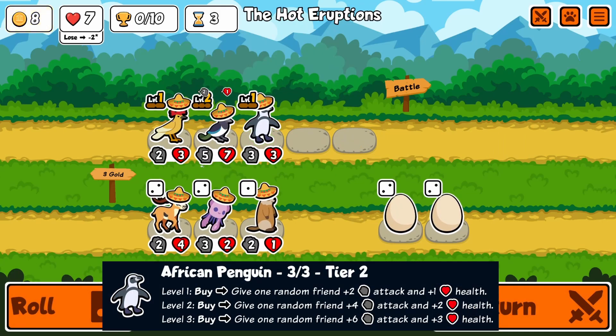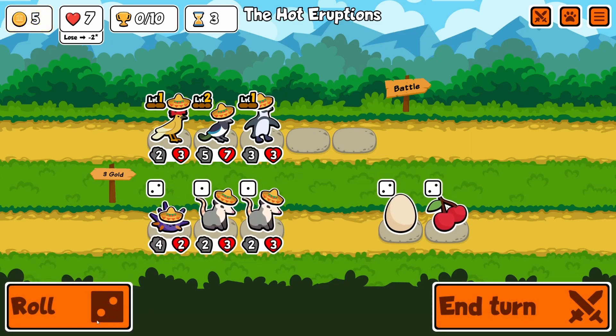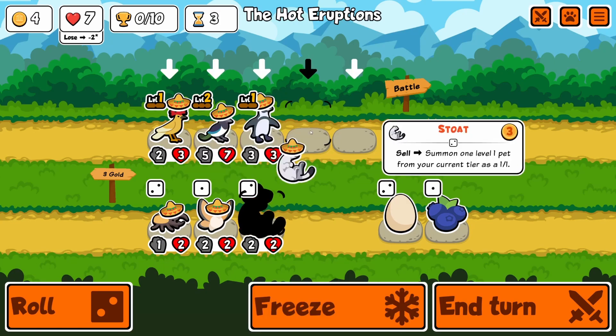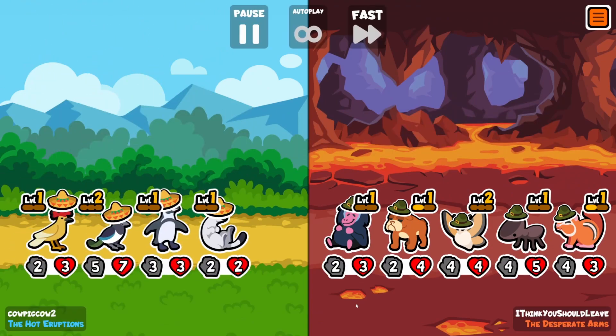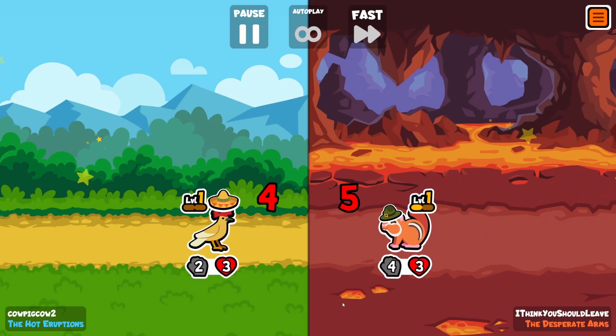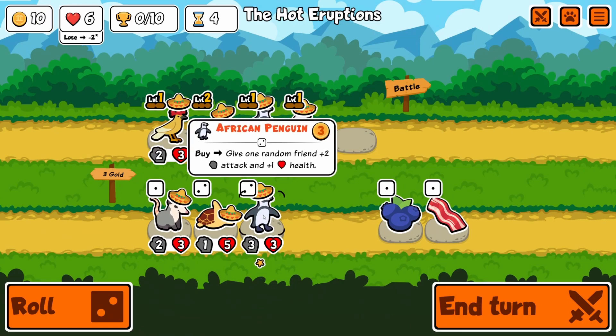An African Penguin — pretty much just a tier 2 otter, except the buff instead of going to more friends, it just increases the stats it gives. So kind of better than an otter — like the pre-patch otter. Pretty nice. Also, you may see they have animations of your pets going onto the field. I'm a really big fan of that; it looks so nice, especially the rocket one I'm using.